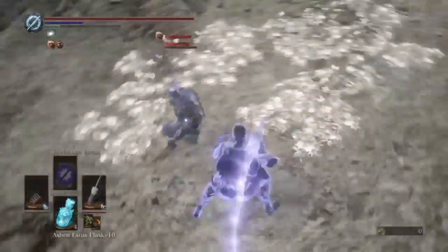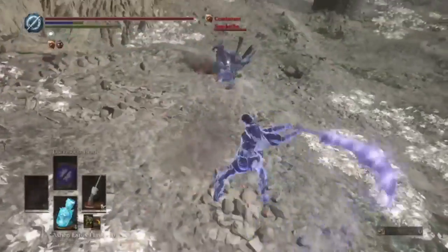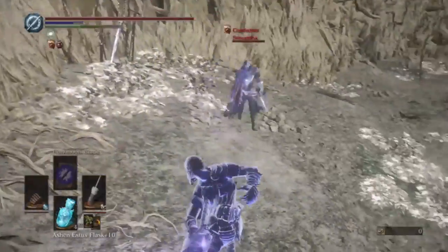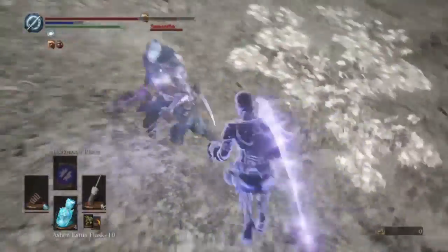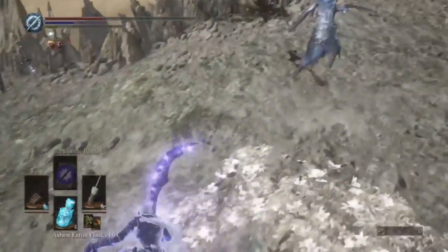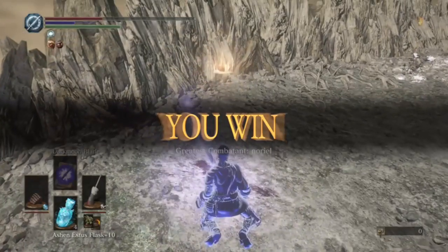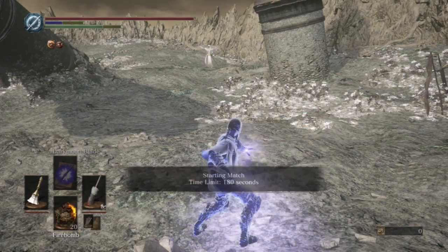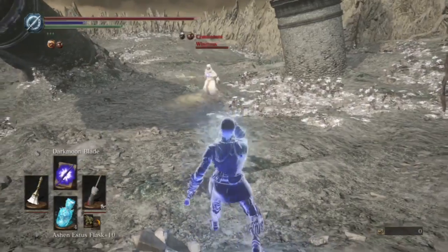I'm just swinging away right now. This guy's got a rapier with a claw to parry. Oh my god, I should've parried that. I tried to parry that again but that would've been parried. I parried him in the match before, and I rolled back and didn't trust it. And I was like, no, fuck!